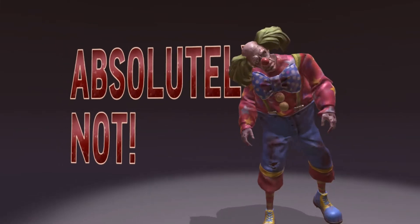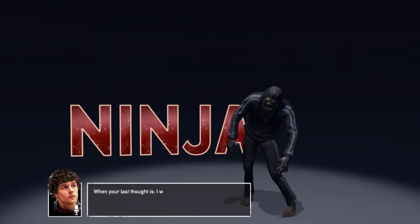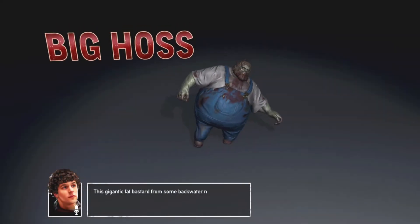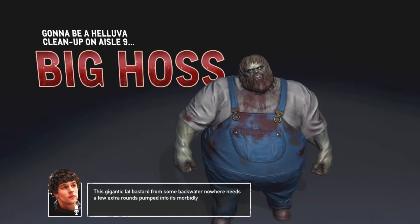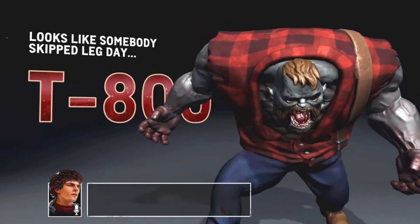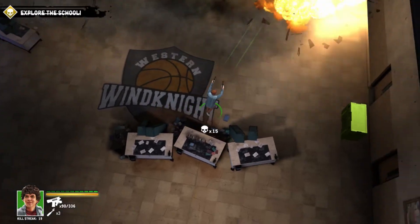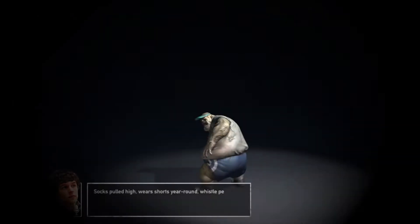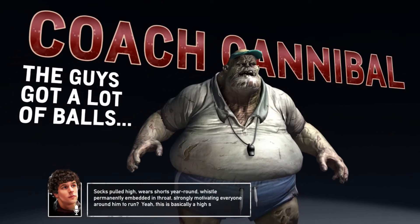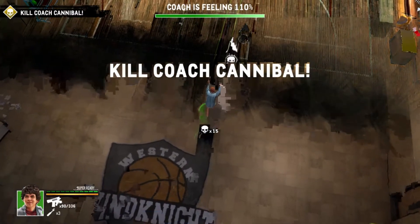The 'They're All the Same' achievement requires you to kill one of every zombie in the game. It's a progressive one so don't focus on trying to get it specifically, just play through the campaign. At level 9 you will unlock a side mission for a college, and that college mission is where you'll find the very last variant of zombie you need to kill — a boss zombie who is a basketball coach. Once you kill him this achievement will very likely pop.